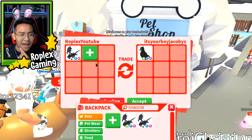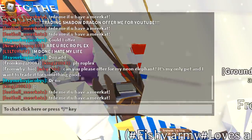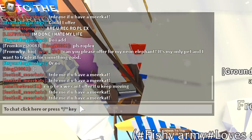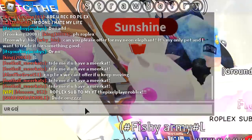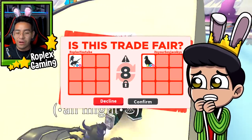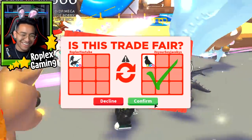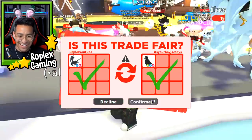He wants me to add — wait, look what he typed. He said 'do I add or no?' I'm going to tell him he's good. I really do have to take a risk here — I could be wrong, but I'm pretty sure a Neon Crow is worth more than a Shadow Dragon, right? This video is going by so quick. Let's hit accept.